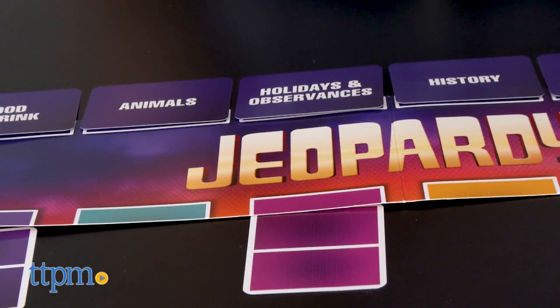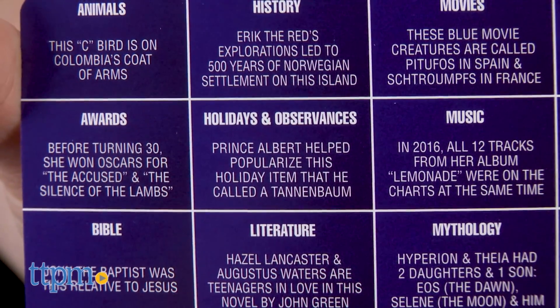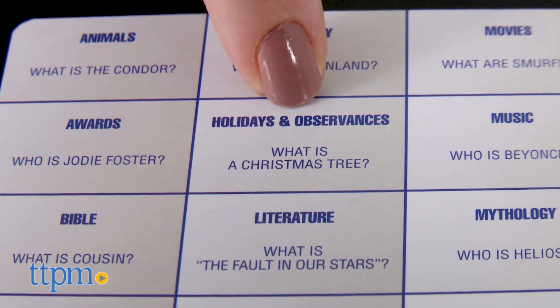The color on the card corresponds to the placement of the category on the playmat. Another player draws a clue card and reads off the clue. If the player responds correctly, they earn points.